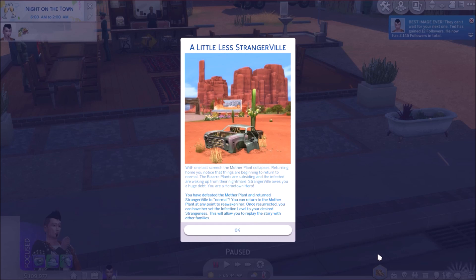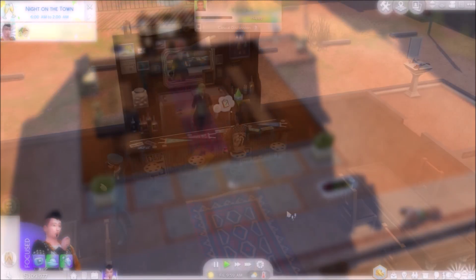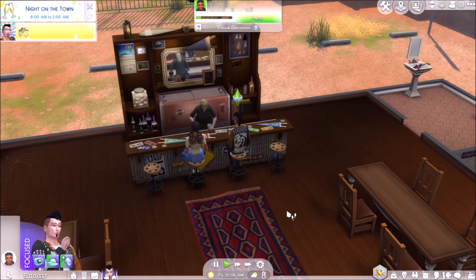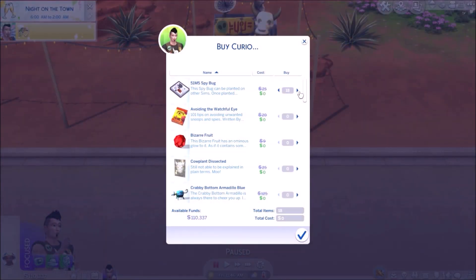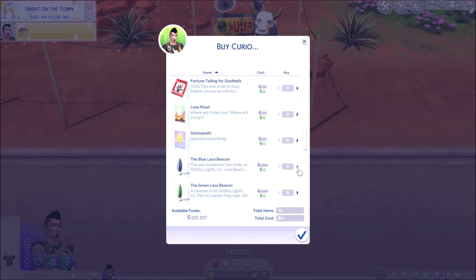We're coming back to Strangerville after finishing the story. It's giving us a pop-up, so everyone in town should love us now and hang out in our favourite bar. We've got our royalties coming through — we're making some cash off the videos we're making. When we go to the Curio stall, where everything is free — for you, sir, everything is free, you don't have to pay, you're the hero of Strangerville, you can have whatever you want, it's on the house. Wow, what respect, we love it.